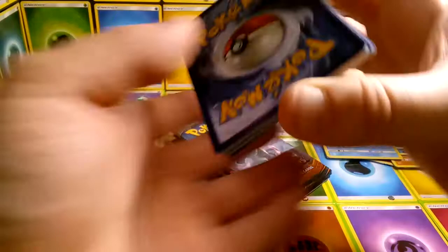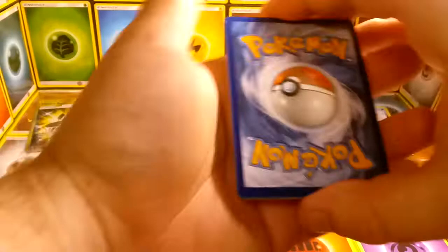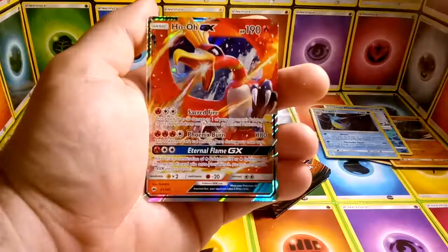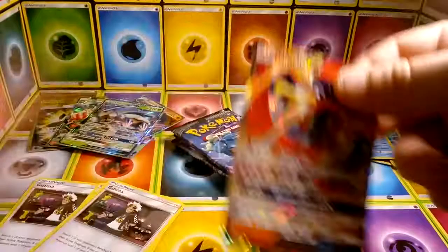Sorry my angles may be a little weird here — I usually have a different setup but this is what I have to work with right now. I wasn't going to wait to open these; I've already waited long enough to get them in. We have Steel Energy, Porygon 2, Semisoar, Metapod, Porygon Z, and a Ho-Oh GX! It kind of sucks that I see some edge damage on it — that is not what I want to see on the one card out of the pack that I really want.